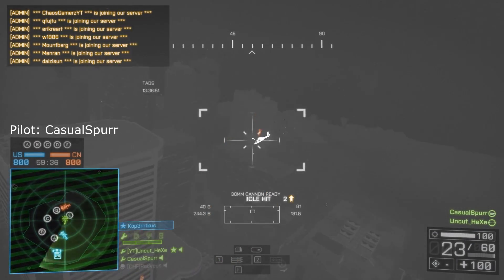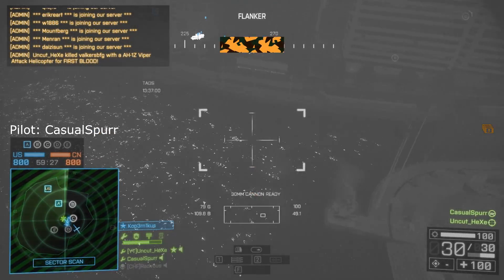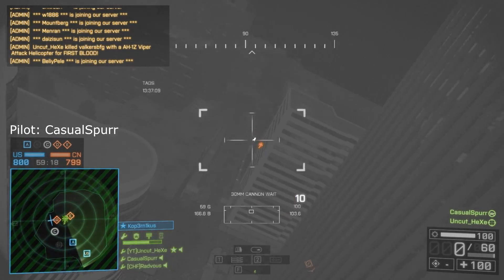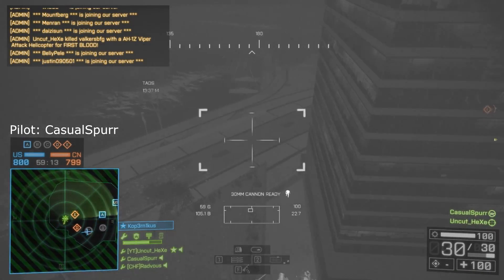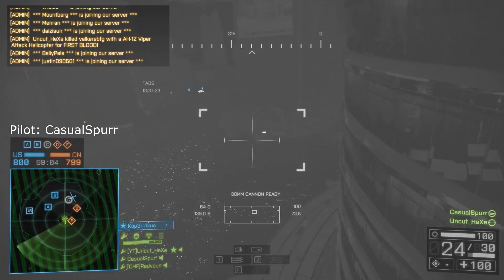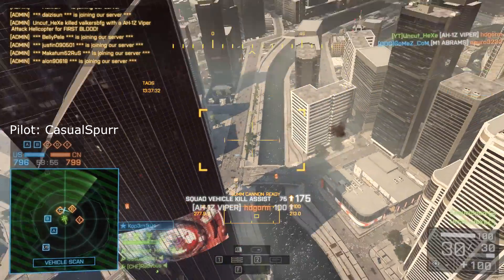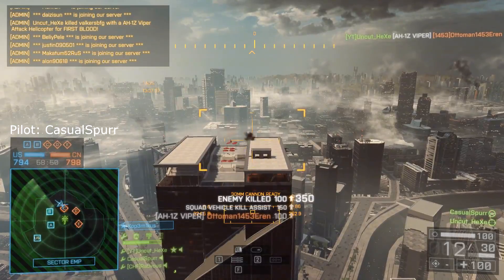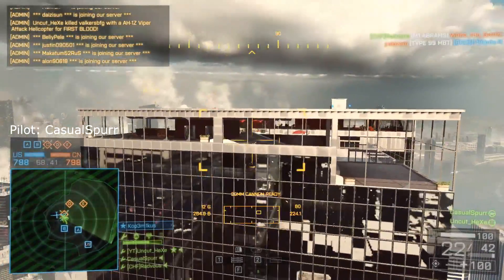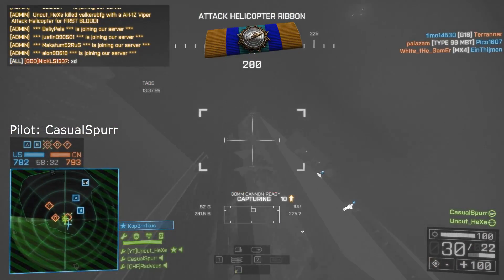I spotted a hostile tank! You're now in control of Objective Alpha. I spotted a hostile vehicle. I arrived on, sending tanks towards a new location. Attack is ejected! It's a hostile machine gunner!